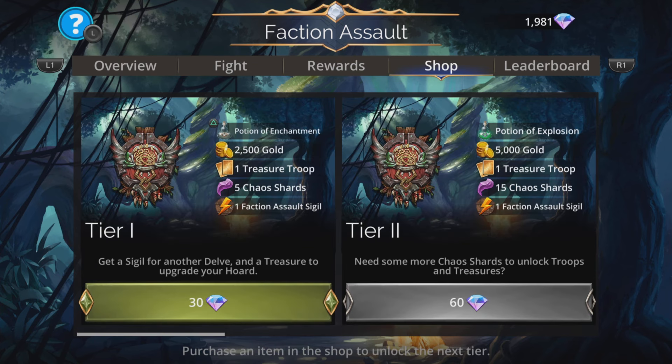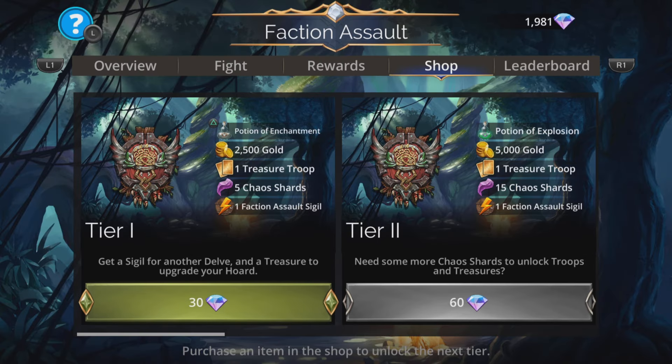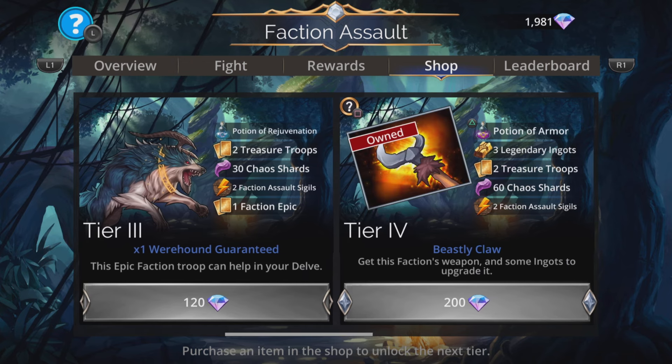As ever, first things first — you can go to the shop and grab yourself a Tier 1 to get a Potion of Enchantment. All your troops start enchanted at the start of each and every battle for this event only. But do bear in mind, if your Horde level is level 100 or more in the Weirwoods already, you will already have a Potion of Enchantment stored, so no need to actually buy one — unless you want to buy more tiers, in which case you have to buy them in order, so you have to buy it again anyway.